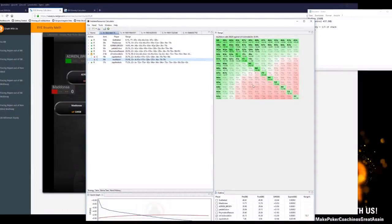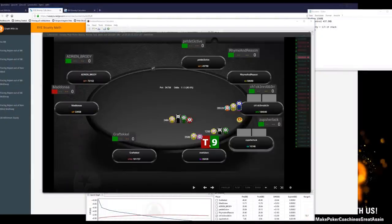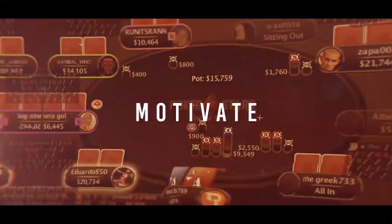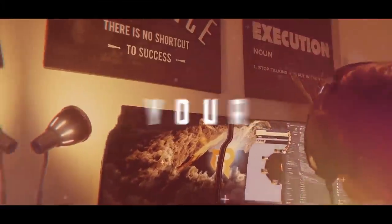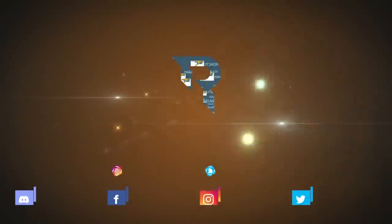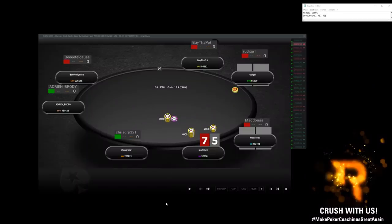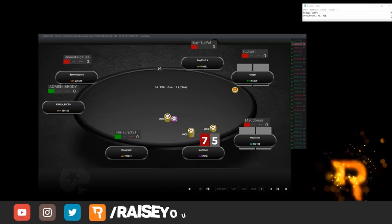We're printing so much money, and I think it's a spot a lot of people miss out on. They call way, way too tight in those spots. That's why it's so good to probably just jam 100 here. Hey guys, Ben CB here, and today we are going over a couple of bounty spots.